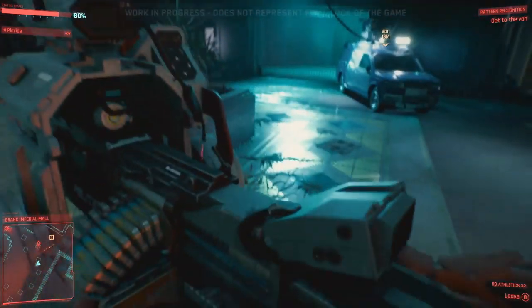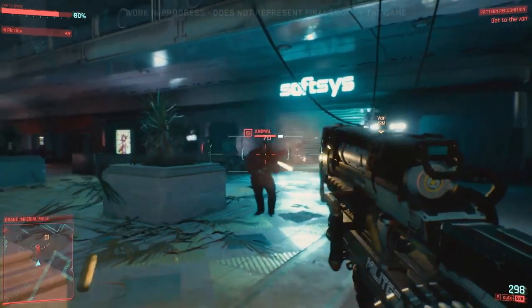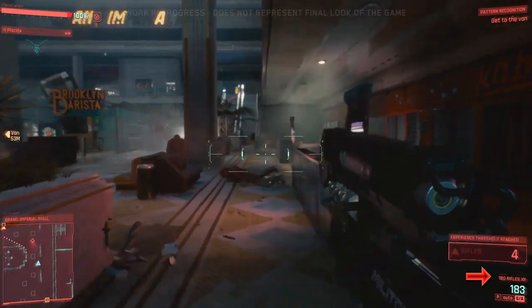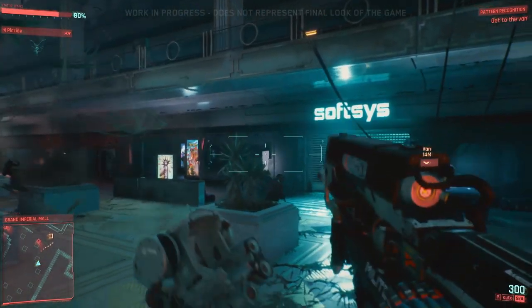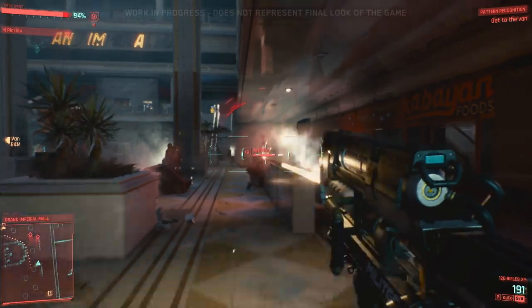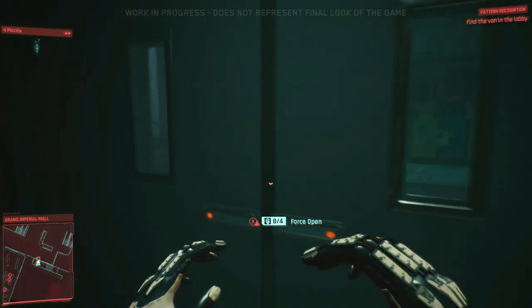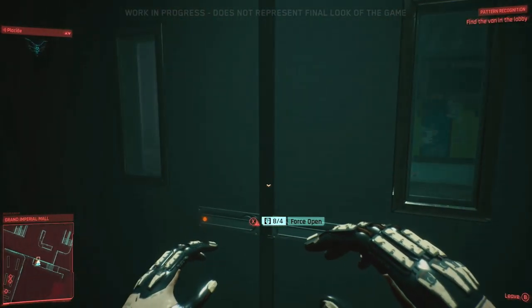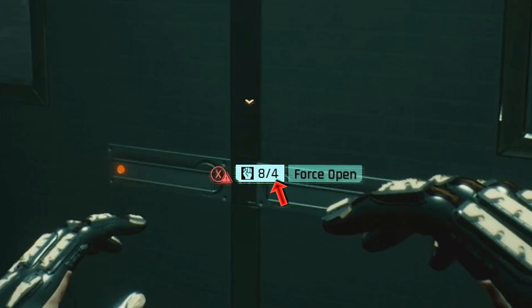Also notice: as we use the turret and rack up kills, look at the very bottom right — every time we get a kill, XP goes into our rifle proficiency, and you can see V ranks up her rifle stat as she uses the ripped-off turret. You can then slot in another perk to make rifles more deadly or accurate. As the demo goes on, we see another way attributes affect gameplay: a netrunner might hack a door open, but as a solo build you can use your strength along with the Gorilla Arms upgrade to force them open. The turret required two strength, but these doors require four — and we have eight.